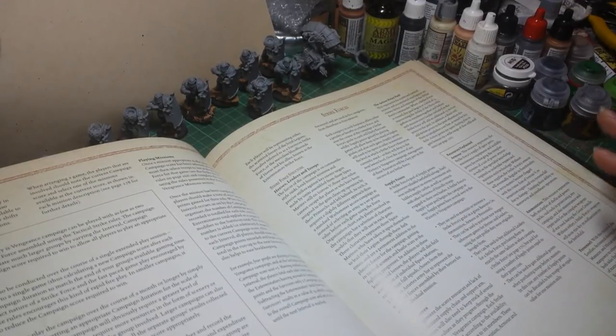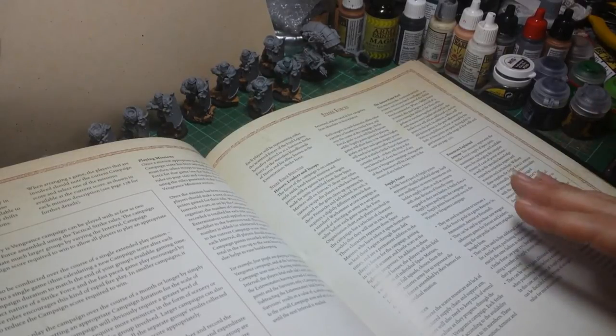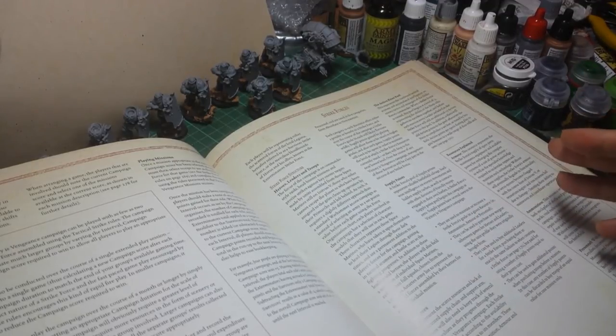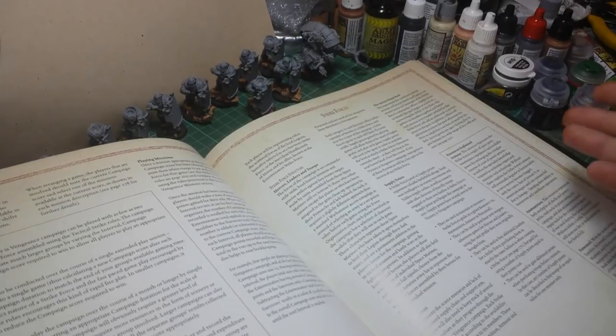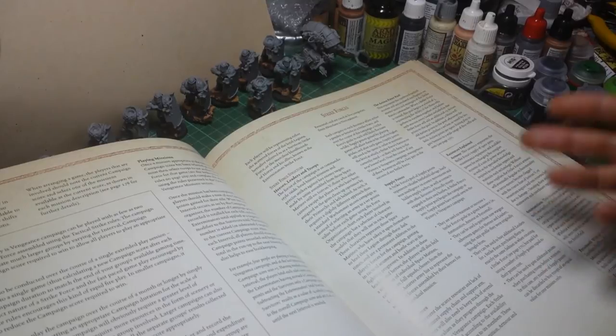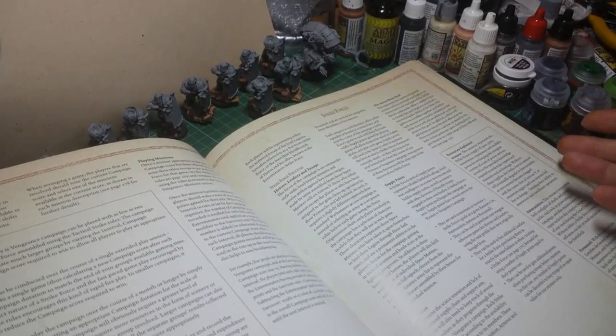It's basically made up so you can have a small skirmish game with your ad-hoc units. So you can have loyalists, you can have traitors all fighting together, or you can have a loyalist faction or traitor faction fighting against each other. So you can have any of the legions that was at Isstvan. You've got to look out for your resources.